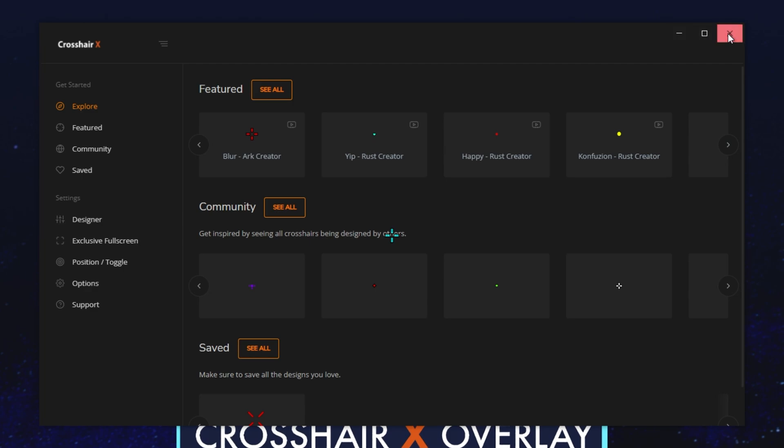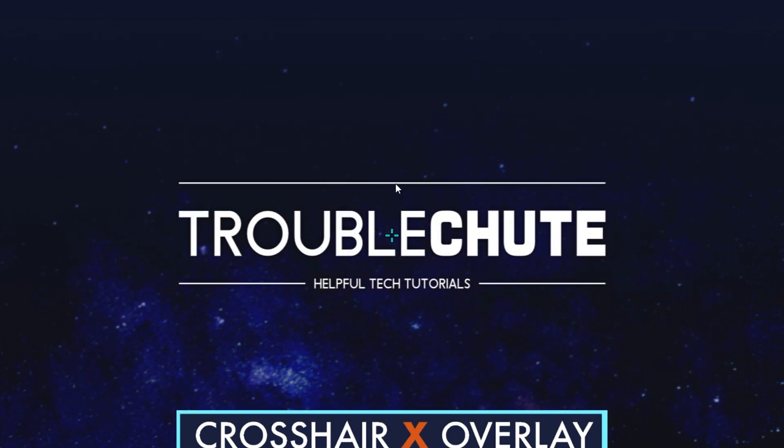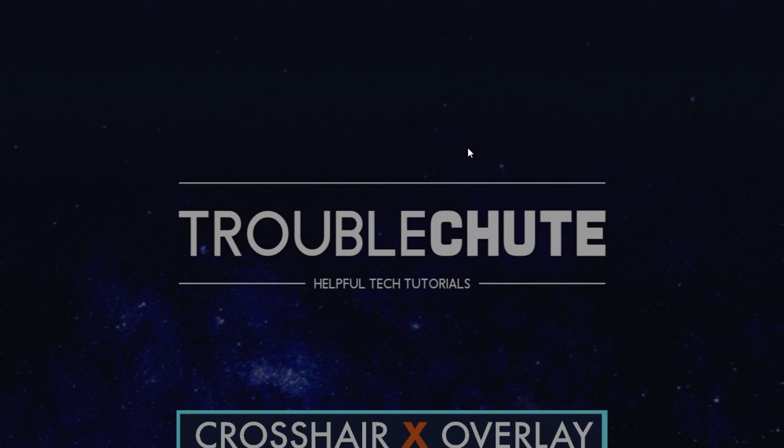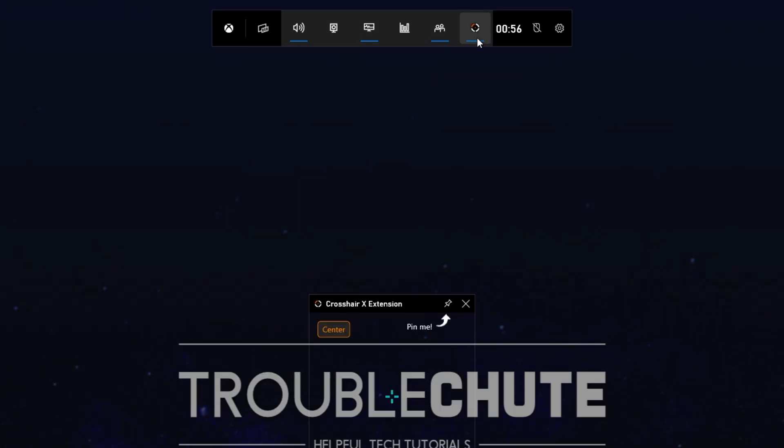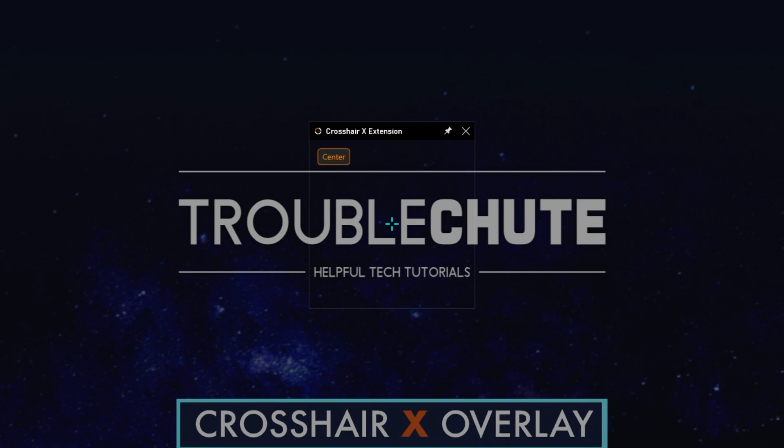With that crosshair now configured, you can exit out of the program and simply leave it running. To turn it off, hit Alt-Shift-Z, or open up the Game Bar with Start and G and exit out of it there, then fire it up again from the Widgets menu. Super simple — Pin, Center, done.